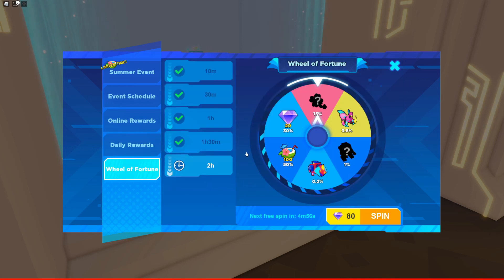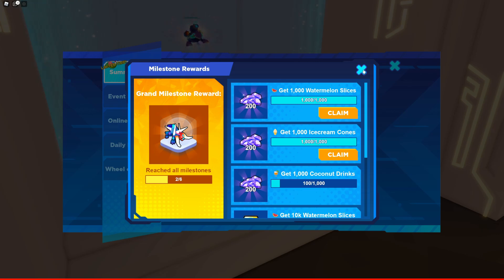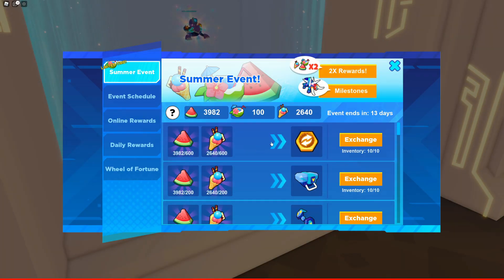We spun the Wheel of Fortune and got a damage boost — not the 50 coconut drink. Assuming you get coconut drink every single spin and you do five free spins per day, the maximum you will get from the wheel is 7,000. So 7,000 from the wheel plus 11,200 from online rewards gives a maximum of 18,200 coconut drinks without spending any gems. The milestone doesn't matter — it's the total collection that counts, and spending on exchanges does not reduce your milestone number.